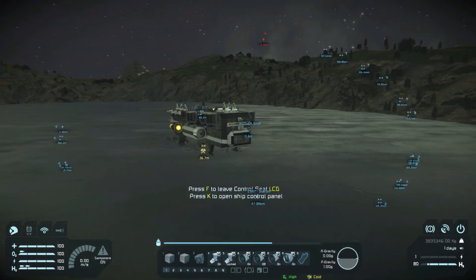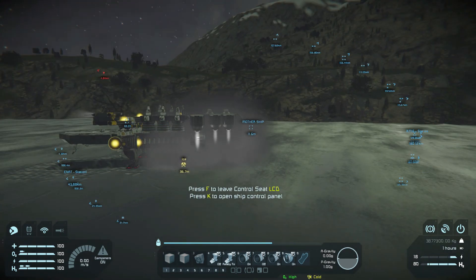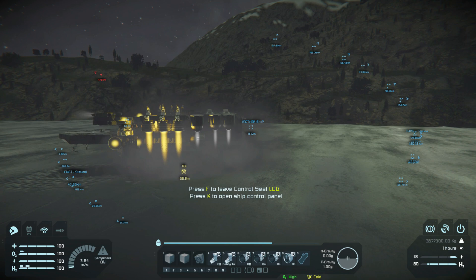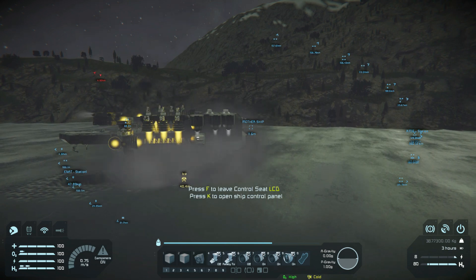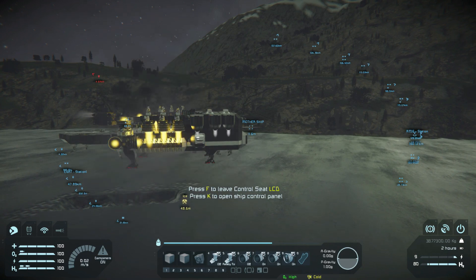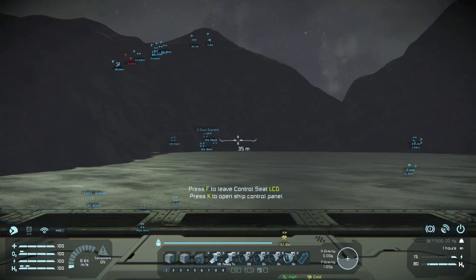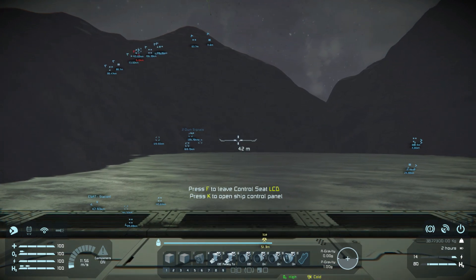Alright, so this time I'm going to push the capacity a little farther and go slightly beyond the lifting capacity of my atmospheric thrusters. I am not able to lift off at all at full thrust with the atmospheric thrusters alone, so let's add in the hydrogen. We got some lift — let's see what happens when I turn off the hydrogen thrusters. Okay, perfect: we're sinking, just like I thought. We'll kick back in those hydrogen thrusters and get on back to the base.